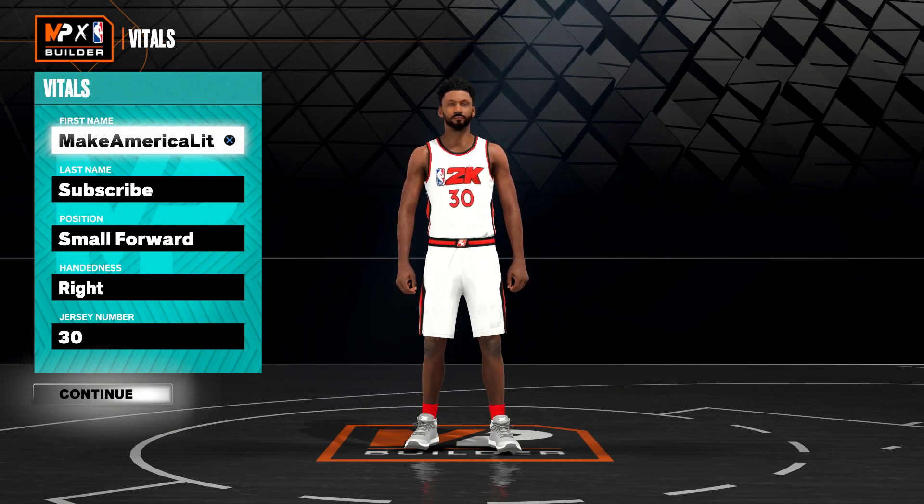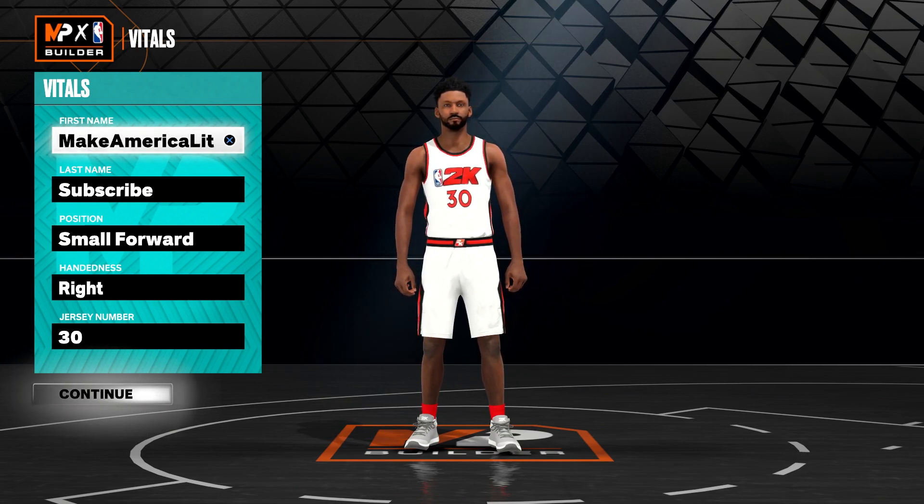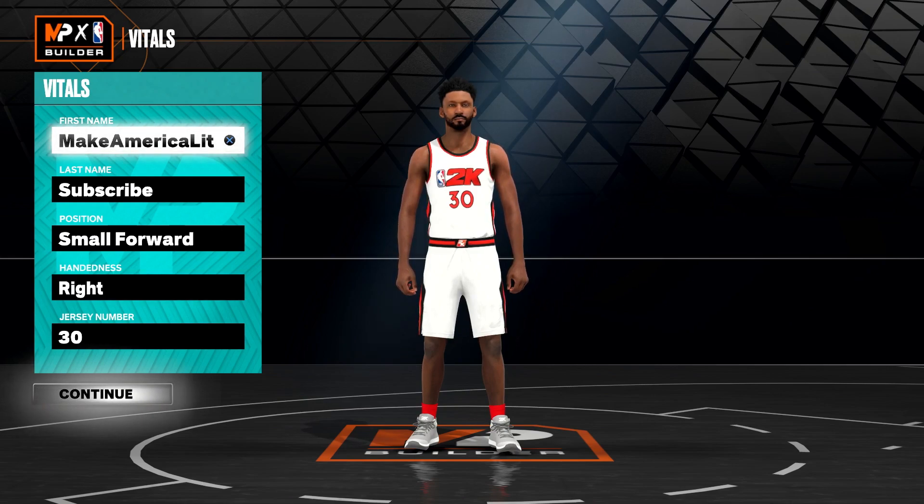Bernard King is 6'7", 205 pounds, played the small forward position for the New York Knicks. He wore jersey number 30 and had a 7-foot wingspan. His attributes are as follows: